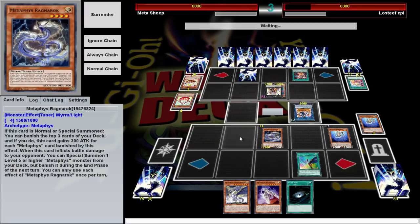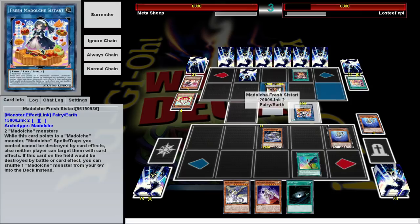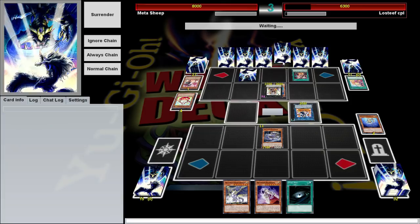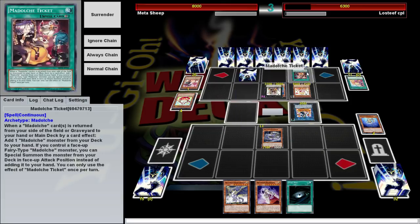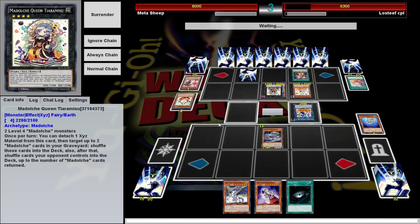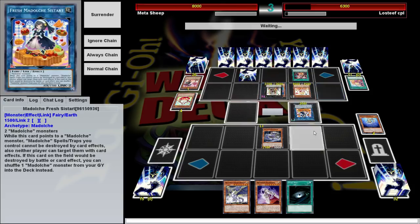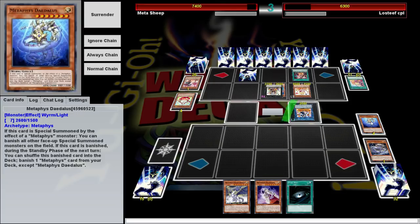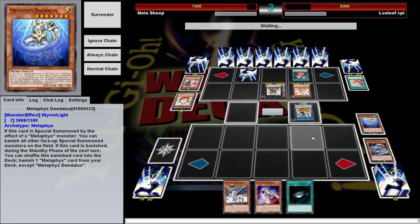Yep, just Tiaramisu sending my monsters back from whence they came. He has another one of these. Once they get started, I really need to get my trap. If I can start banishing his stuff faster than he can accrue things, then maybe I can do stuff. Maybe he'll attack with one of these two. I wish I had Honest — sadly, I banished my one Honest. Probably not the best choice for this deck, but it works pretty well. It's fun when it actually goes off.